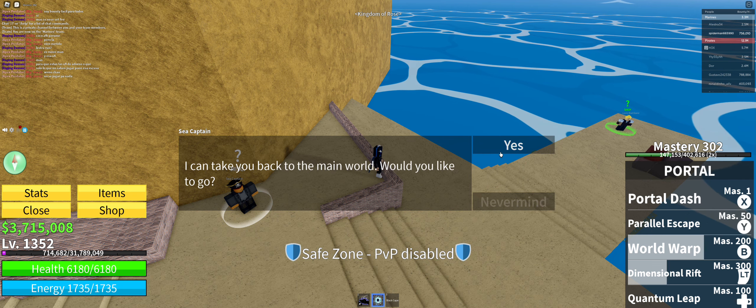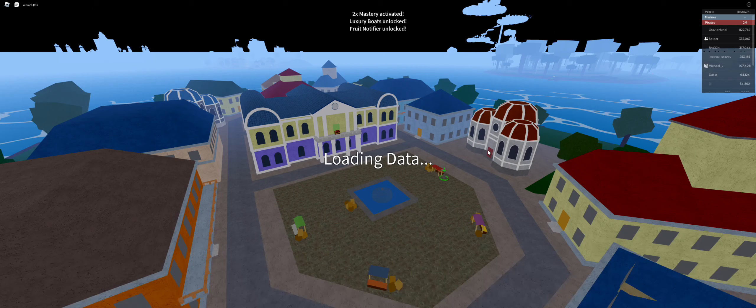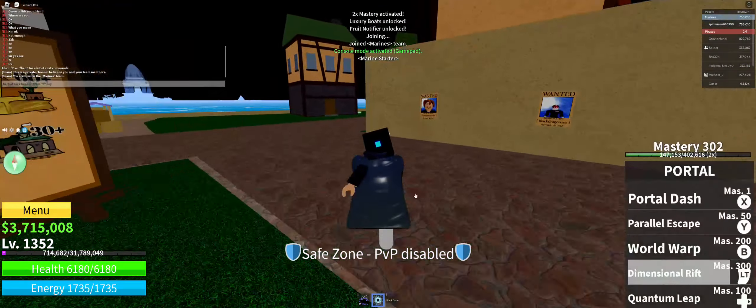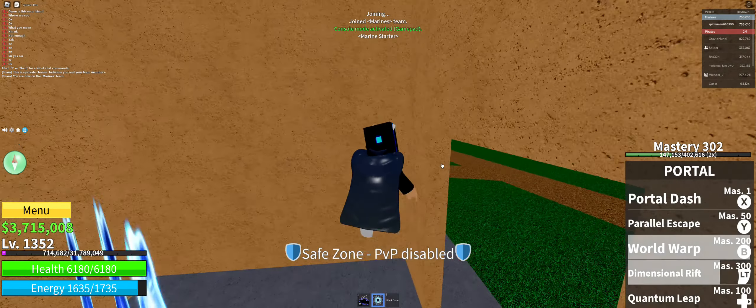This NPC can take you back to the main world. All right, it takes you back to the main world. Now we're going back to the main world — click on Marines — and now we're gonna go to the Sky Islands.